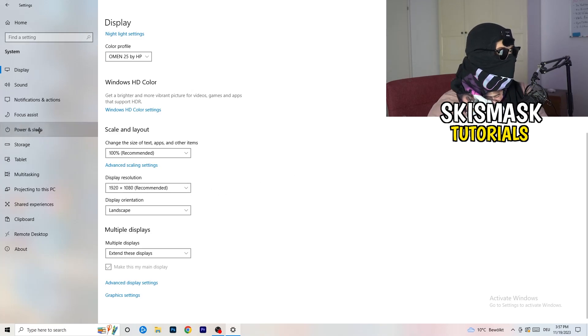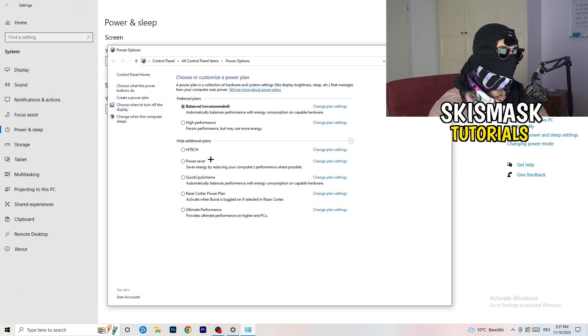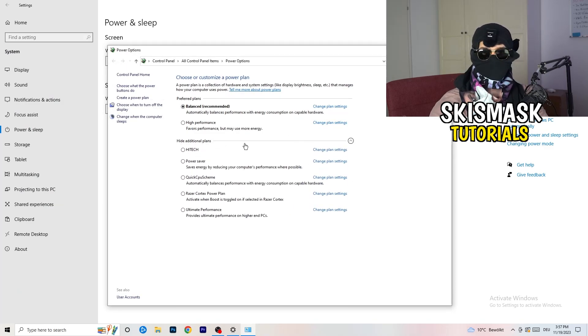Next go to Power and Sleep. On the right-hand side click on Additional Power Settings, then click on the check mark. You'll have several options — for me Balanced works best, but some PCs work better on High Performance or another plan. Check it for yourself, take your time, and choose whichever is currently working best for you.